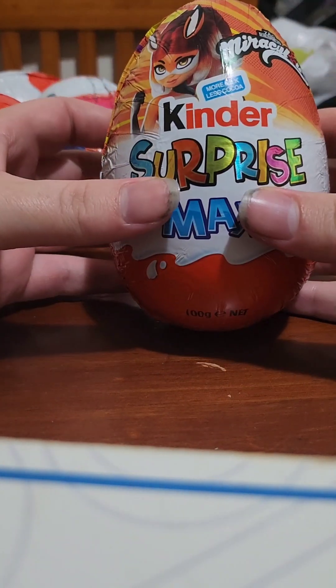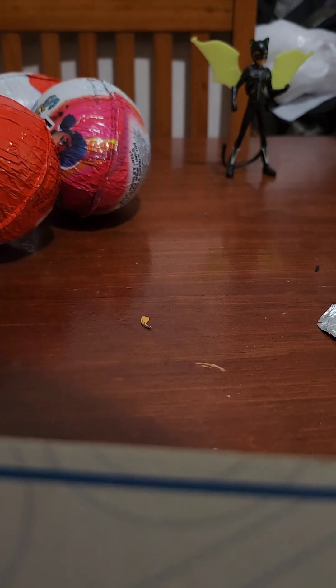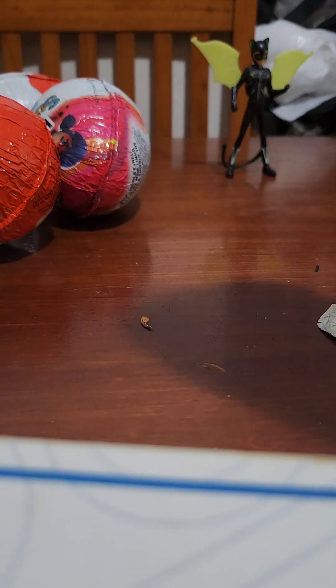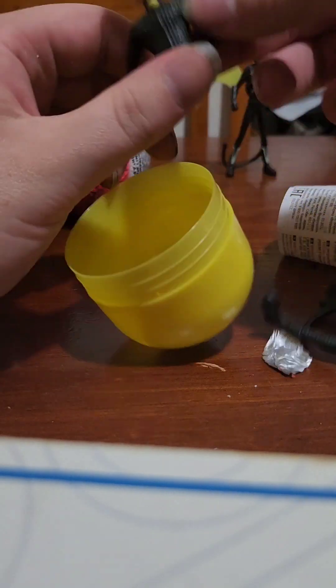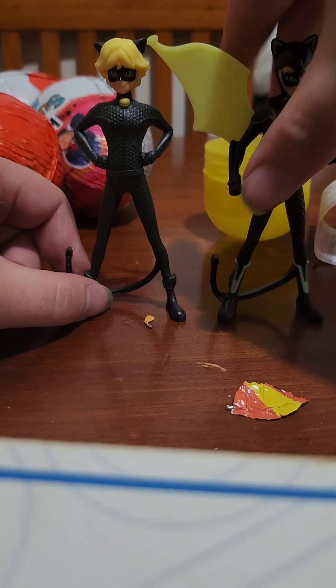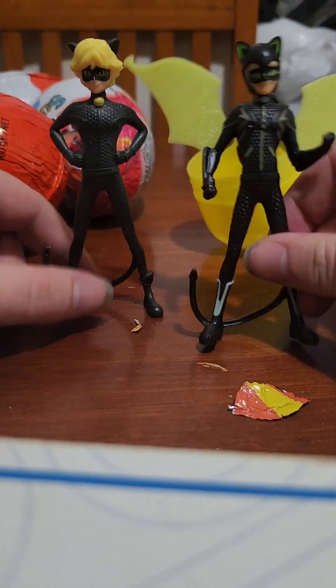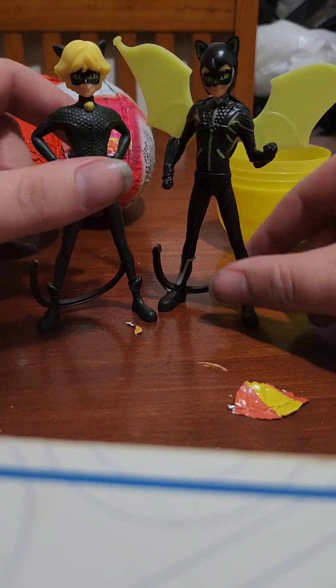Let's open the one with Rena Rouge, or Alya, Marinette's friend. Let's see who we got in here. Looks like I got a regular Cat Noir — just normal Cat Noir this time. Here's regular Cat Noir and the other version side by side. I don't really know what that suit is or anything, but yeah.